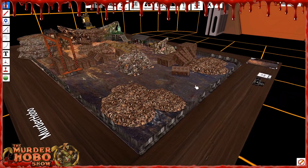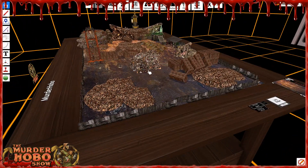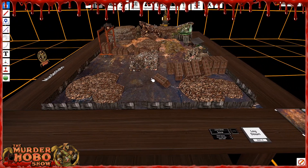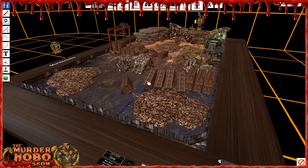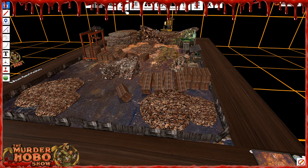This is a map I ran my players through. They had to come to this junkyard and look for an engine part — a motor for a hover boat — so they could get across the sands, because the sands are infested with worms. They show up at the junkyard here.